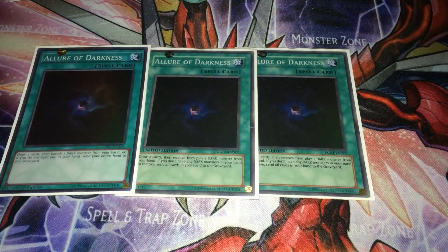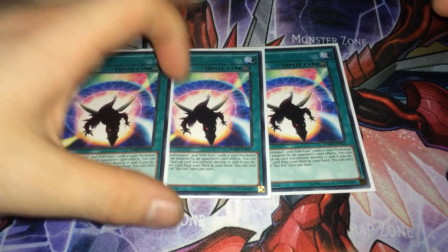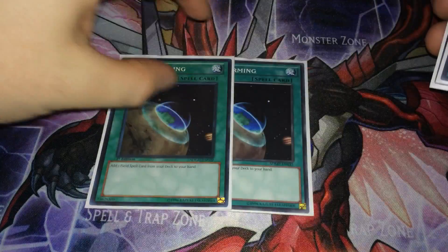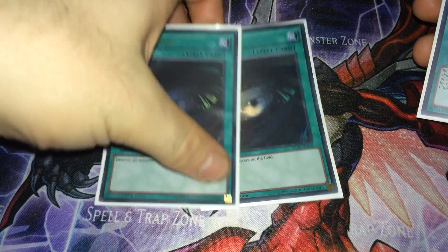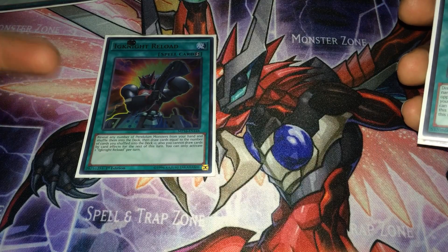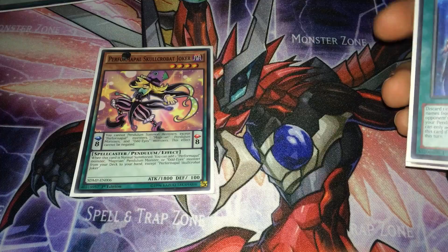For draw power I run Allure of Darkness — almost everything is Dark. Three Sky Iris, which pops a card and saves your scales while adding an Odd Eyes to your hand. Two Terraforming to search Sky Iris. Two Dark Hole because a lot of decks now can't deal with mass board wipes, and you don't mind because you can pendulum summon everything back anyway. One Ignition Reload — you just need one pendulum monster in hand, shuffle it in, and draw.